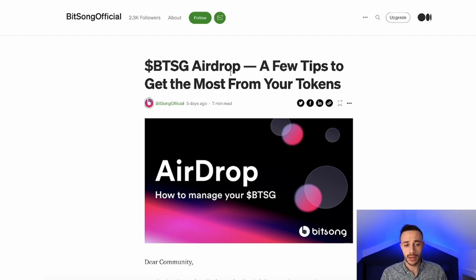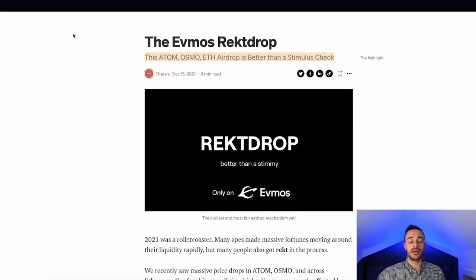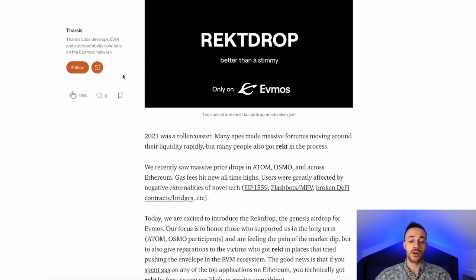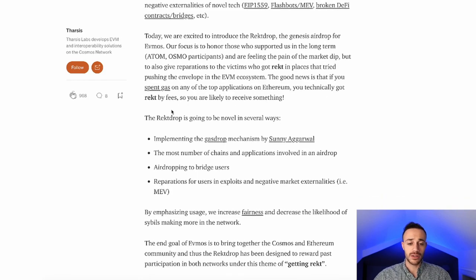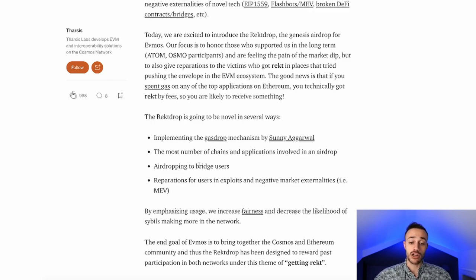Now let's get into airdrops that are yet to happen. First, let's start with one where the snapshot has already been taken. This is a highly anticipated project on Cosmos — EVMOS. EVMOS is the Ethereum virtual machine smart contract platform on Cosmos, connecting Ethereum to the entire Cosmos IBC ecosystem. This is going to be huge. They're giving away 40% of the total supply of tokens — this Atom, Osmo, ETH airdrop is better than a stimulus check.